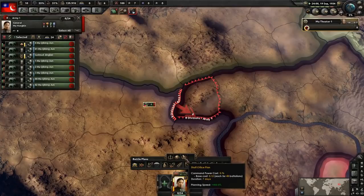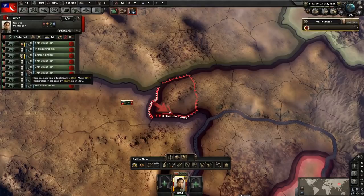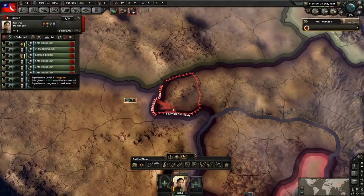That extra little attack boost goes a long way. I'm going to do a staff office plan to build planning bonus all the way up, and that means we'll do a little bit of extra damage for at least four days before we launch the border conflict.